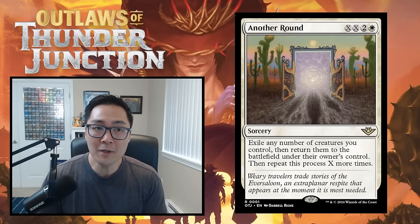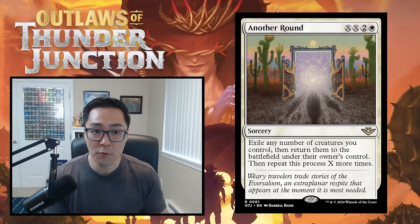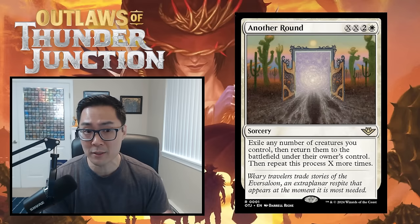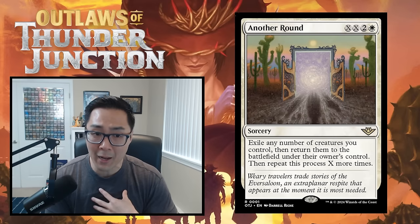Hello and welcome to my set review for Outlaws of Thunder Junction. This is going to be a limited set review and I'm going to be going over each color. We're going to start with white, then blue, black, red, green, followed by the gold cards. Today's video is all about the white cards and my thought process for the power level of these cards in limited.